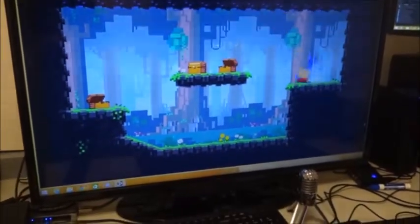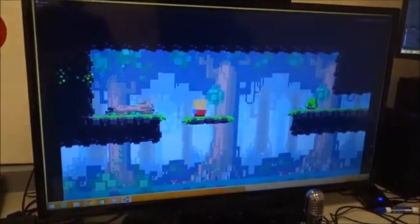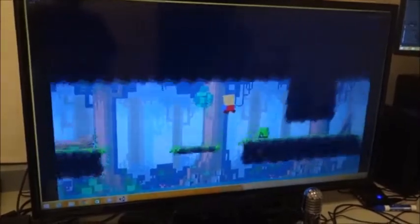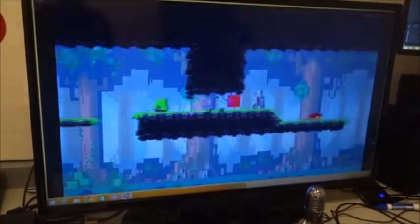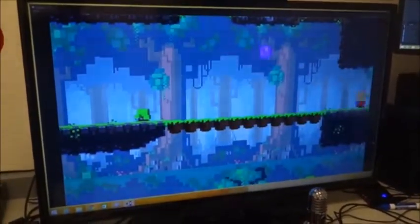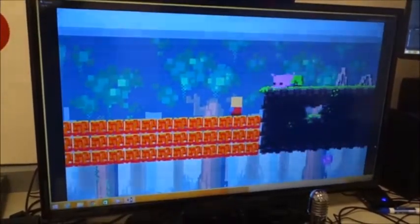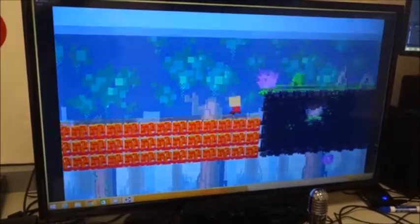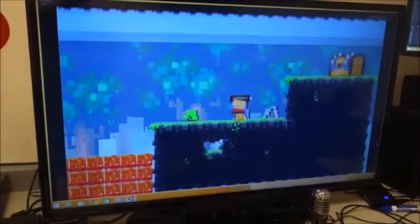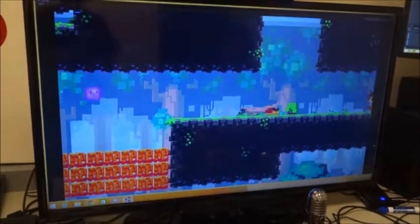Access some treasures. Warp out. Secret zone — devolve, get through a tight place, kill an enemy, re-evolve. Now I'm back at this point. Don't need to worry about this because I'm not big enough to make it get smashed. Kill the piggy — actually, I'll leave you to live.